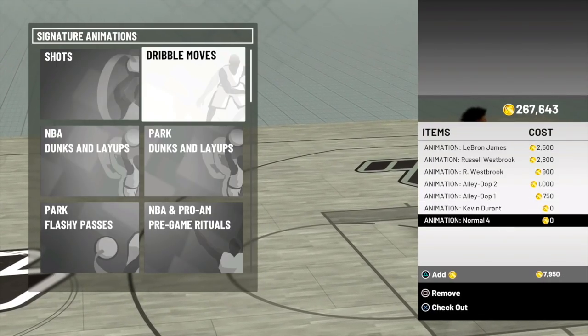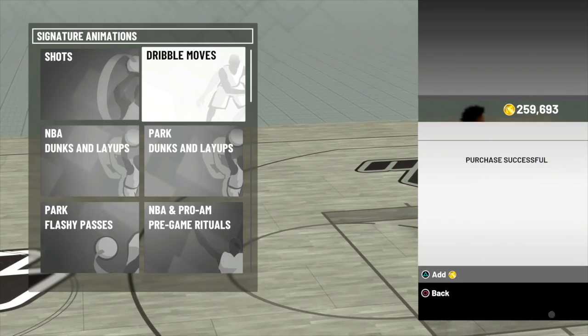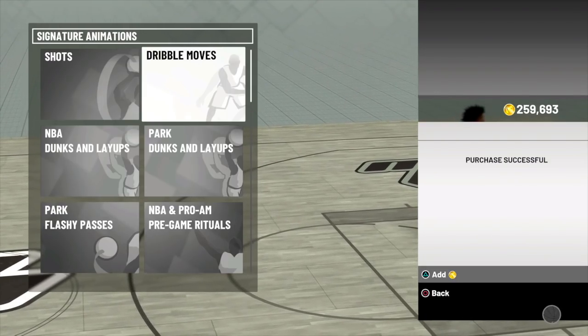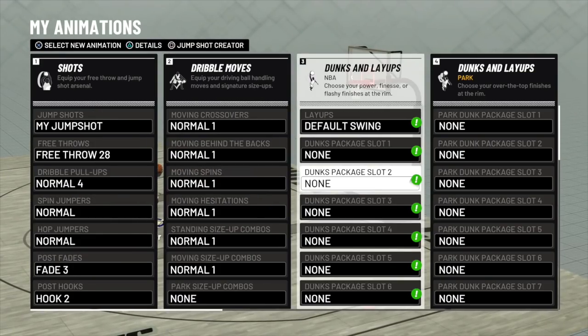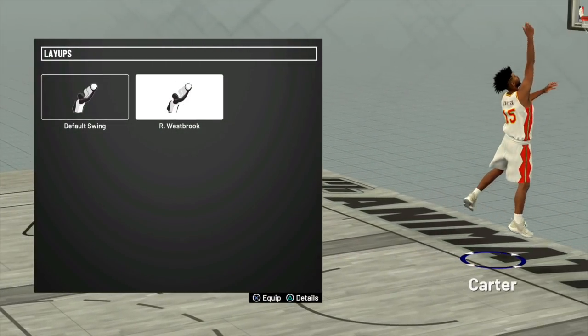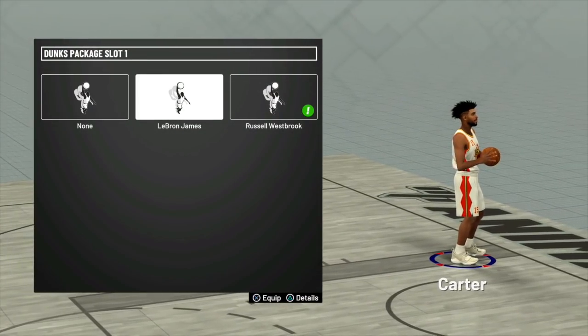I'm going to go ahead and check out right now — I've got about almost 8,000 VC worth of stuff. I'll go ahead and check that out and equip it as well so you guys can see it on screen. The dribble pull-up is Normal Four. I don't really worry about spin jumpers and all that too much.